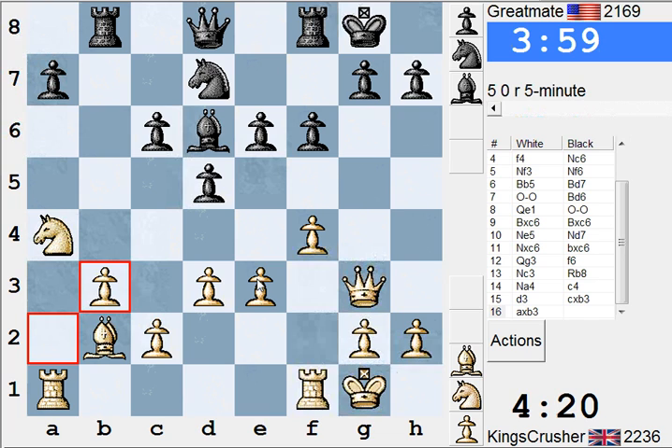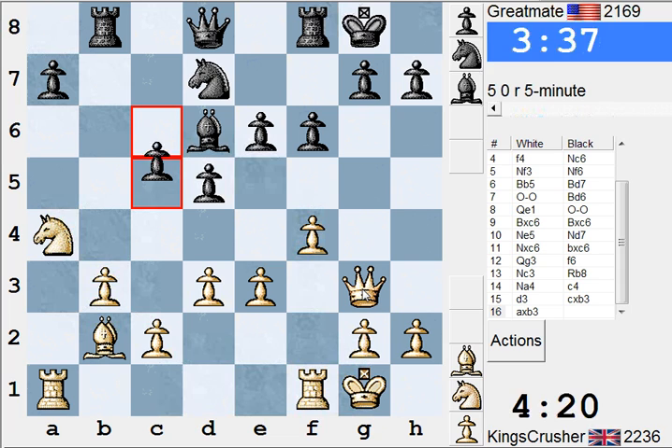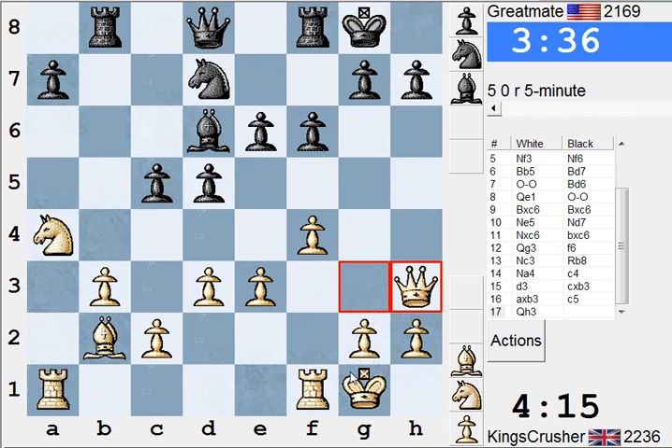Some weaknesses here. Weak pawn there. Maybe c5 later, gives me a bit weak. So Qh3 or Qg4. I'll just Qh3 here for a moment.